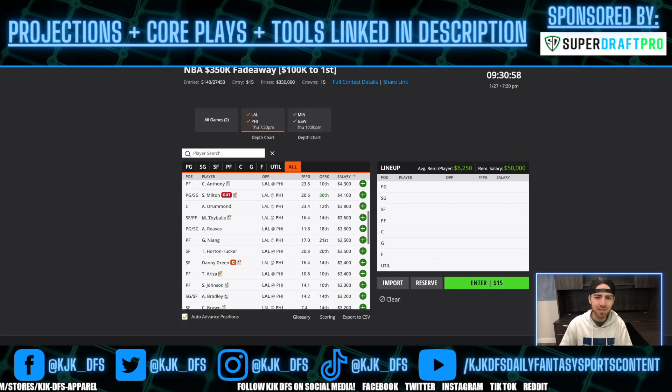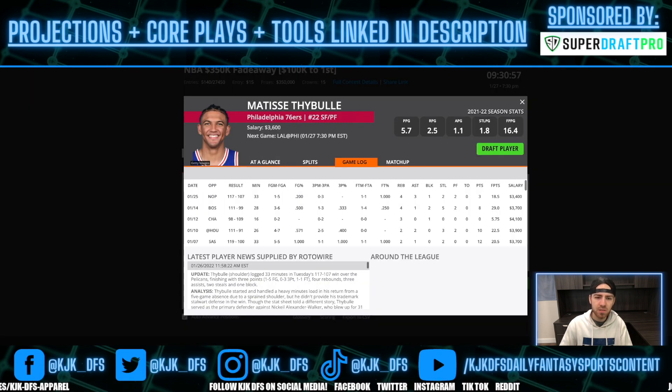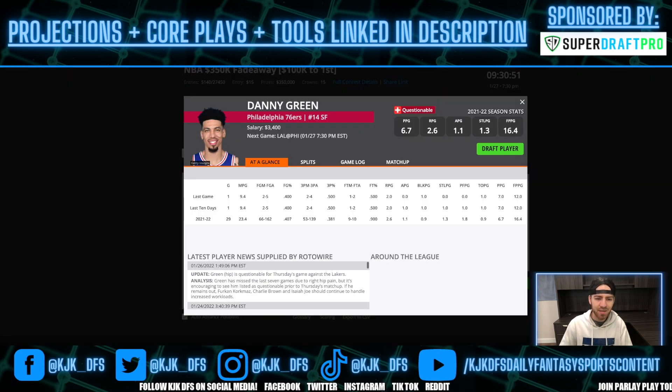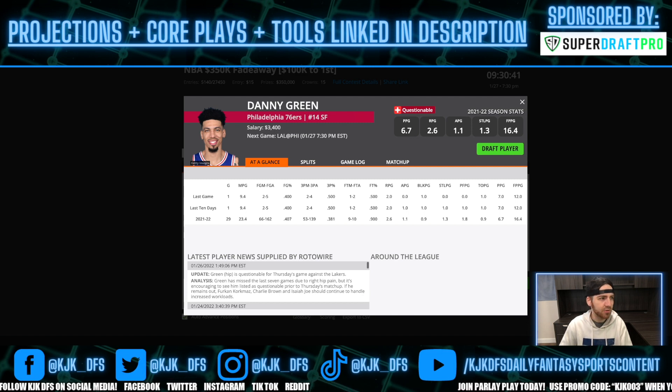We saw Matisse Thybulle return last time out, and Danny Green is listed as questionable. If Danny Green is questionable, that could certainly cut into Furkan Korkmaz, Charlie Brown, and Isaiah Joe minutes. For the most part, Charlie Brown and Isaiah Joe are going to get their minutes cut down, while Furkan Korkmaz probably still gets quite a bit of minutes and Danny Green steps back into a decent role.